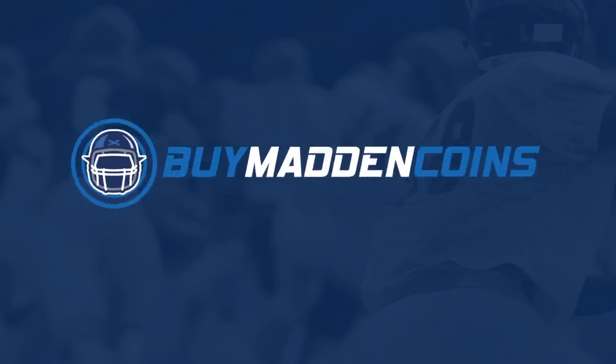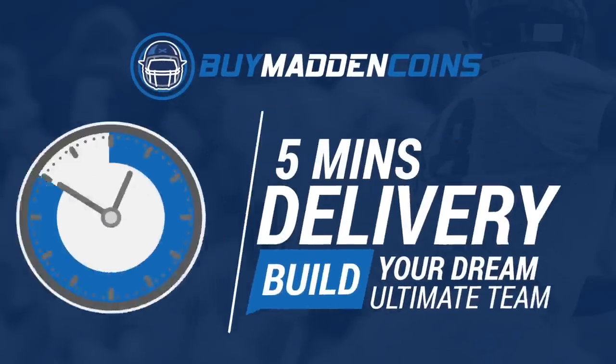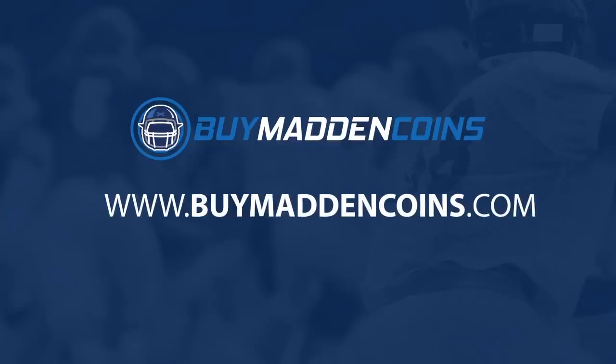You need some coins to build that dream team you've always wanted? Head on over to my sponsor Buy a Madden Coins. They have the cheapest, quickest, and most reliable coins on the market right now. Make sure to use code poodle for 20% off at checkout.